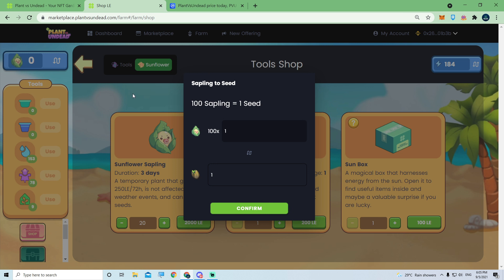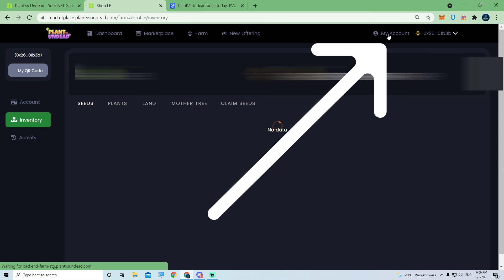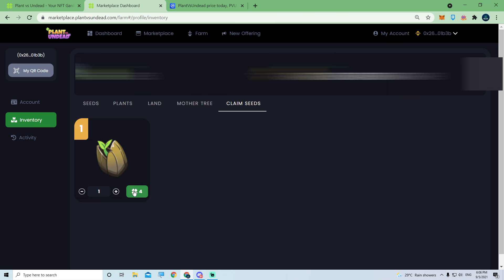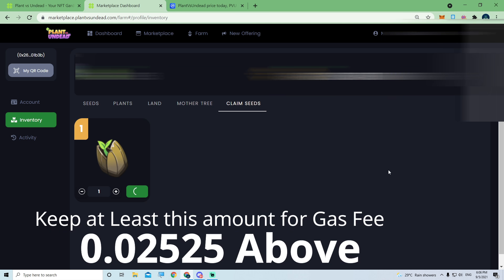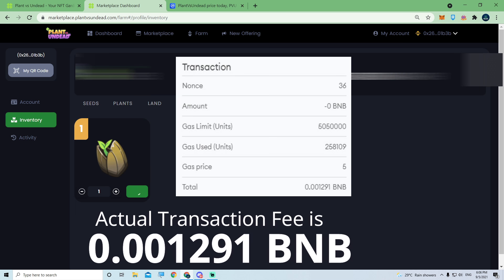I have my one seed now. I'll wait for a while to see whether the seed pops up in my account — and there it is, in my account. Go to Seeds, then Claim Seeds. Press the 4 PVU button and then sign and confirm on your MetaMask. The transaction fee shown on MetaMask says 0.025 but it's actually less than one dollar — about 64 cents when I checked the transaction.